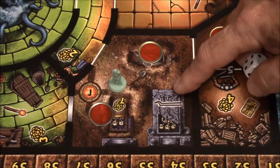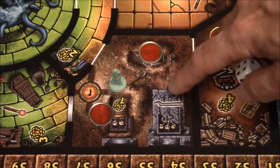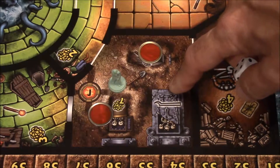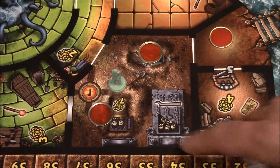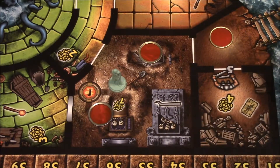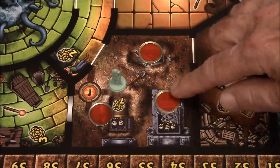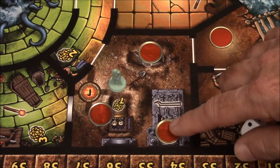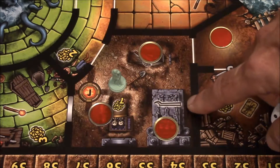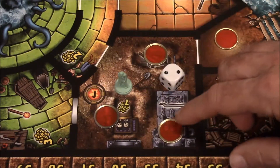Now lockpicks are very difficult to come by in the dungeon. By one quick die roll and one action it's possible for him to get the missing lockpick that he may not be able to get at the end of the game. So he's going to risk the 50-50 chance of getting a random cursed item or getting the lockpick. He uses an action and rolls a die — on a one, two, or three he gets a random cursed item; on a four, five, or six he gets a lockpick of his choice. He rolled a two — he failed.